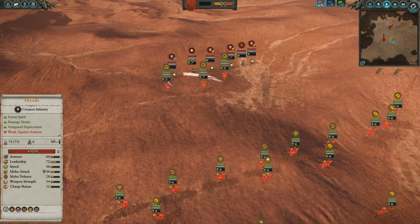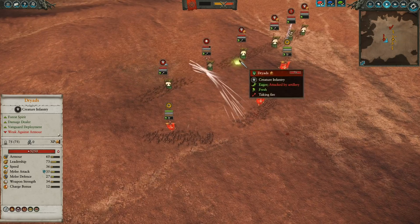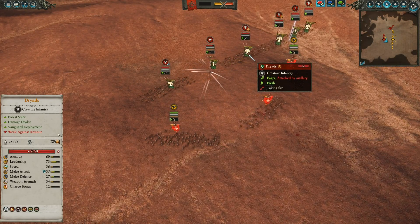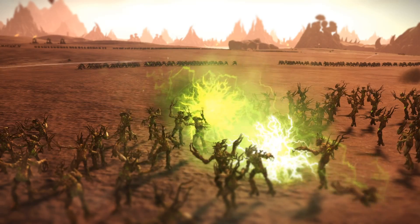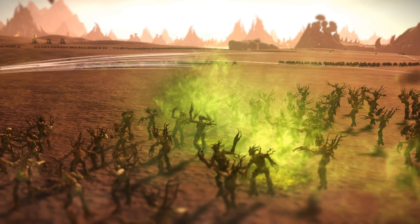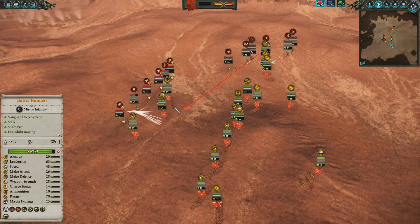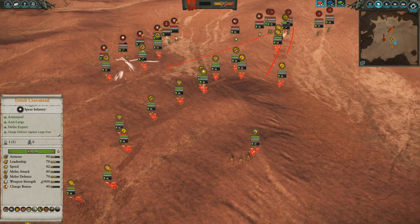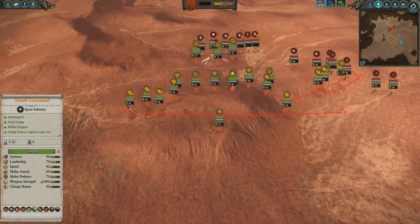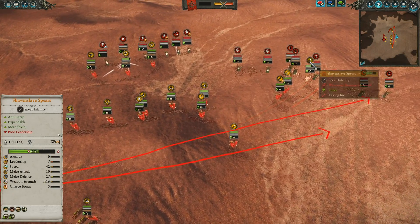Right away I have my Gutter Runners up front, focusing in on Orion, trying to get some damage in, while the Warp Lightning Cannon gets some damage into these Dryads. They are physically resistant, so I want that magical ammunition coming in and causing some hurt. Unfortunately, it's not the most accurate, but it's doing its job. At the same time, the Wild Riders are pushing in towards my Skirmishers, while I have my Skaven Slaves pushing towards these Deepwood Scouts, just hoping to keep them busy.